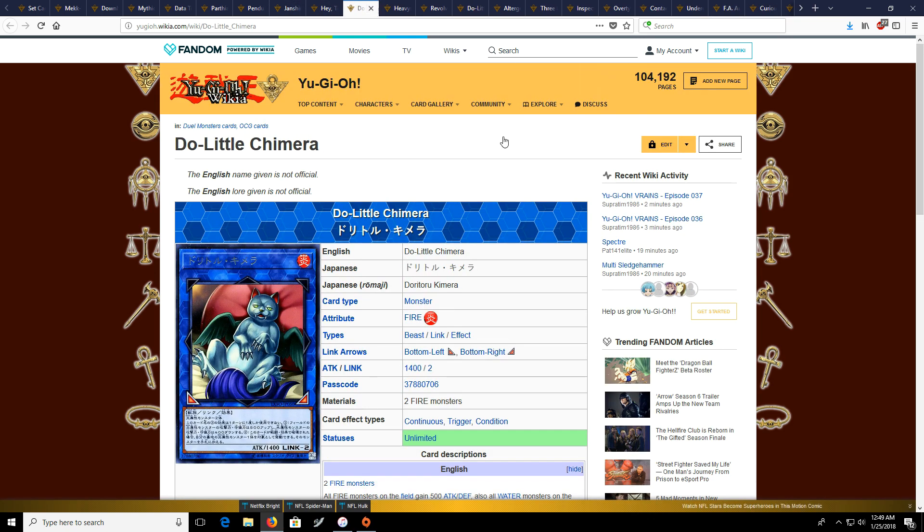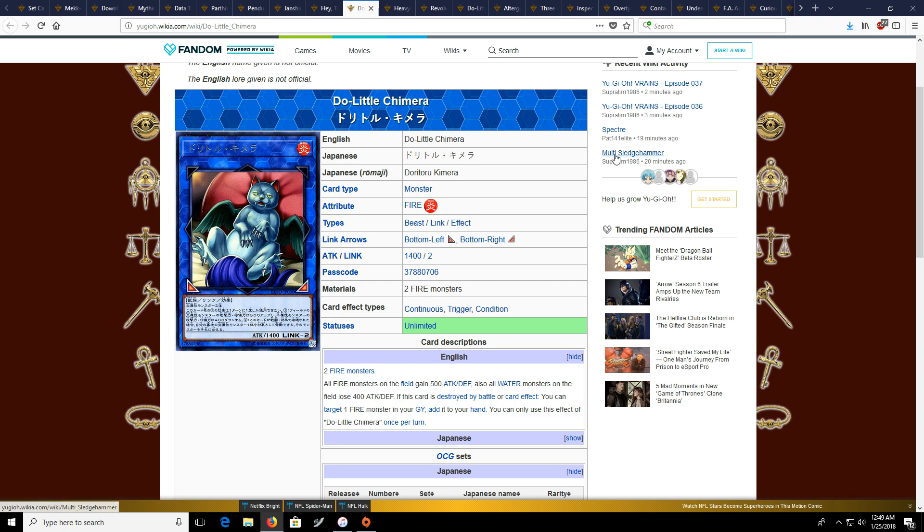Next we have Duelittle Chimera, which is just the Fire equivalent of Mrs. Radiant or Missus Radiant or whatever — it's just a generic Fire Link for anyone who needs that.